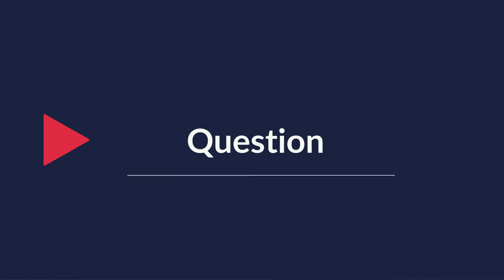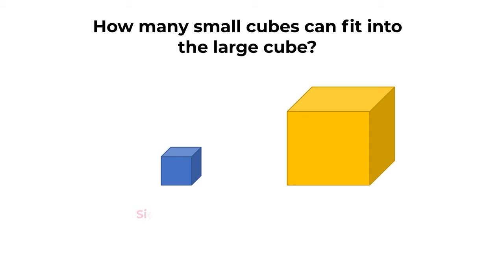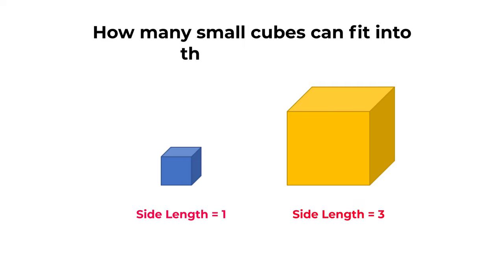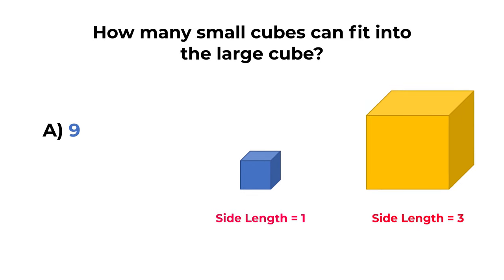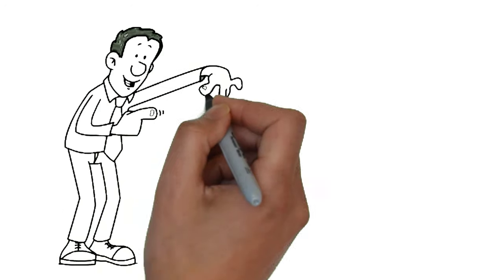Here is the practice problem for you to try. You are presented with 2 cubes: the smaller cube has side length 1, and the larger cube has side length 3. How many small cubes can fit into the large cube? Choices: A: 9, B: 18, C: 27, D: 81. Give yourself 10 to 15, maybe 20 to 30 seconds depending how good you are with visualization. Please post your answer in the comments. Thanks for participating and good luck!